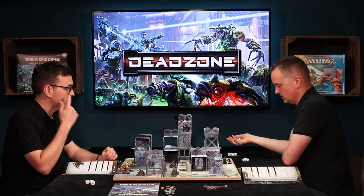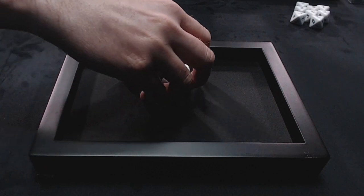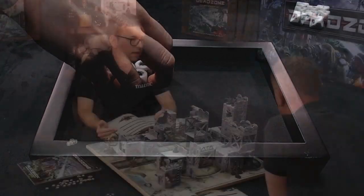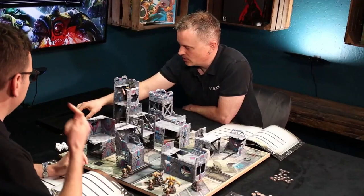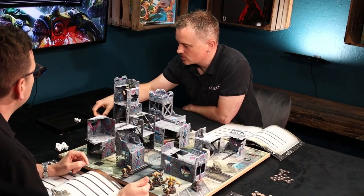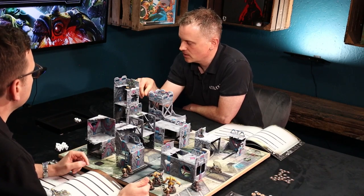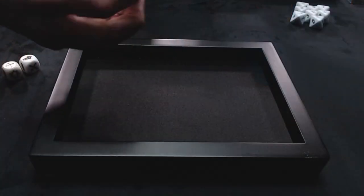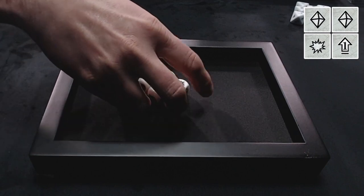Matt rolls his command dice and gets two splats, one extra dice, and one extra. You can re-roll as many dice as you want while you've got half your strike team still in action. Therese's special ability is good for indirect weapons or grenades, but Matt hasn't got any of those, so he re-rolls his two splats and gets a free shoot and another extra dice.